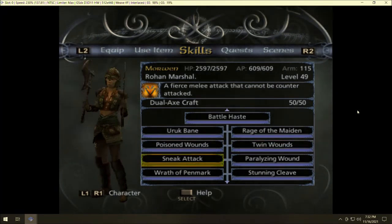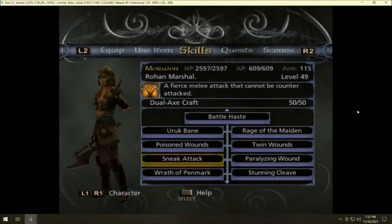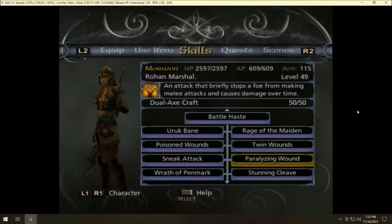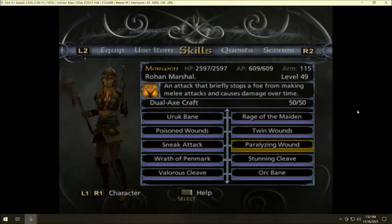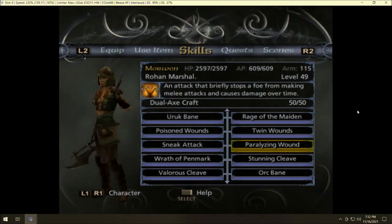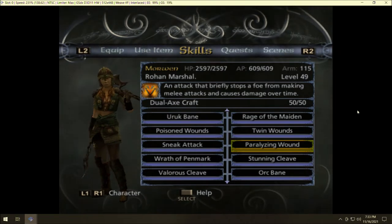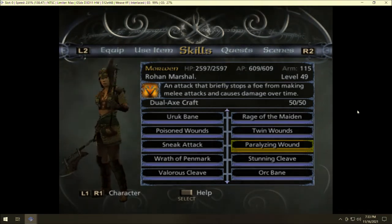Sneak Attack is a fierce melee attack that cannot be counterattacked — very useful since you do not want Morwen being counterattacked. One way around that is to cast Fear on enemies first, but that costs another skill use. Paralyzing Wound is really cool: not only does it deal damage over time, but it stops a foe from making melee attacks. The fact that it deals damage, applies the wound, and paralyzes all at the same time makes it a very efficient skill — probably her best or close to it.